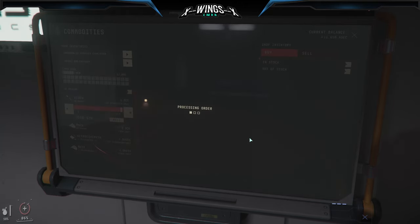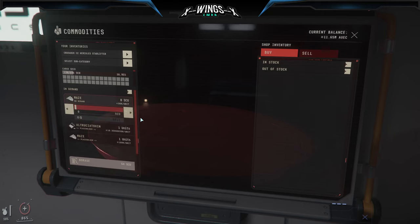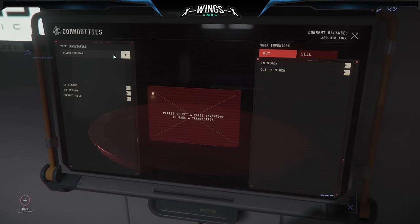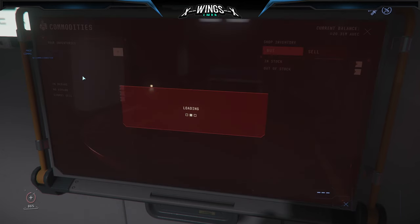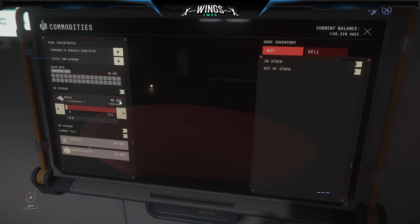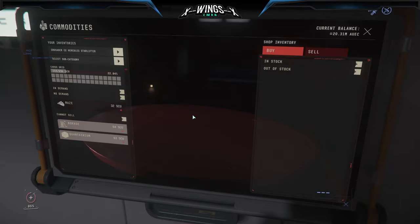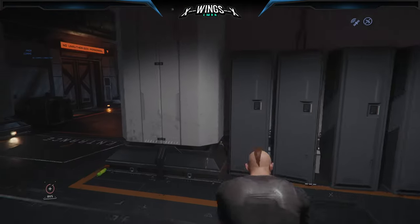We keep selling and then we have to wait — there is this timer for seven minutes till we can sell again. You need to wait or switch servers, depending on how you want to handle that. Here you'll see a full load of mace — I came in with 167 SCU, I think. You can see the price: 4.5 million aUEC for 450 SCU of mace.